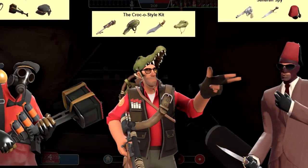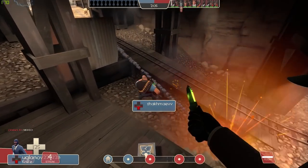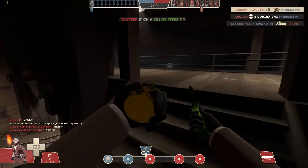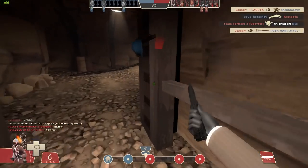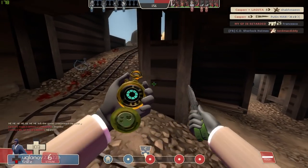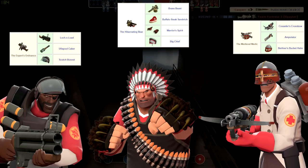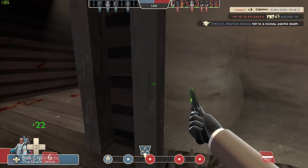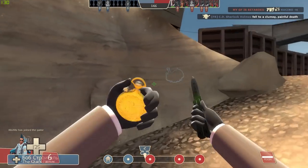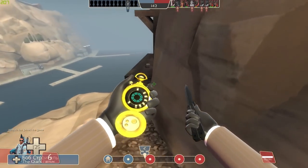the Croc-o-Style Kit for Sniper, and the Saharan Spy for the Spy. In Christmas of the same year, three more sets were added from the Polycount competition. These weren't the original winners but were considered so good they got added anyway: the Expert's Ordnance for Demoman, the Hibernating Bear for Heavy, and the Medieval Medic for Medic. That means the poor Engineer was the only class who didn't get a set from this competition.